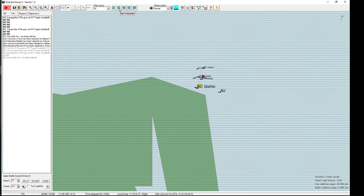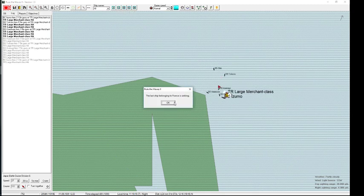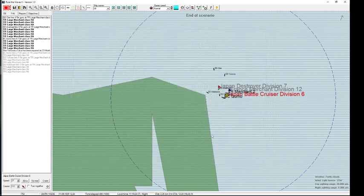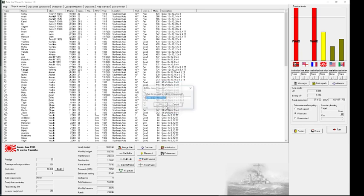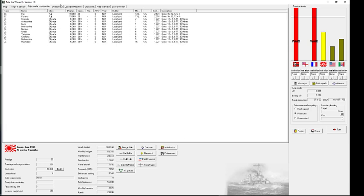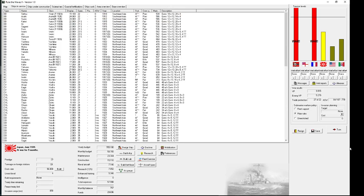That turned out to be just a freighter. Japan claims a major victory, but I lost a battle cruiser which is really frustrating because I could have avoided it by just dodging but I didn't, so I have to pay the price. Can I proceed? Yes — let's continue production on one of the new battle cruisers. France is getting closer to ending the war.